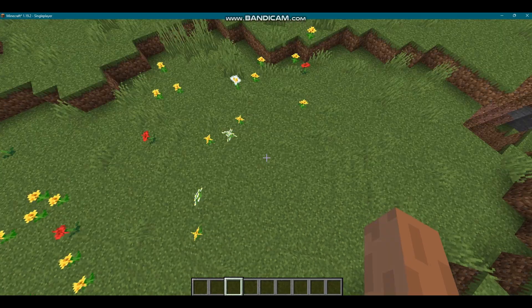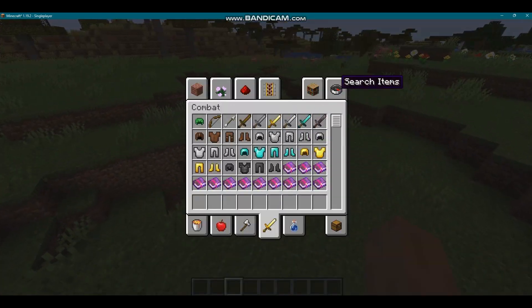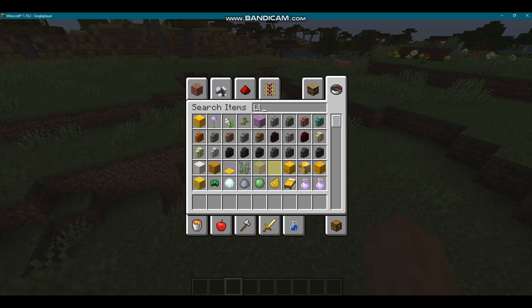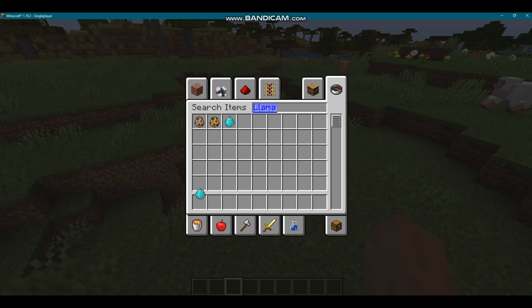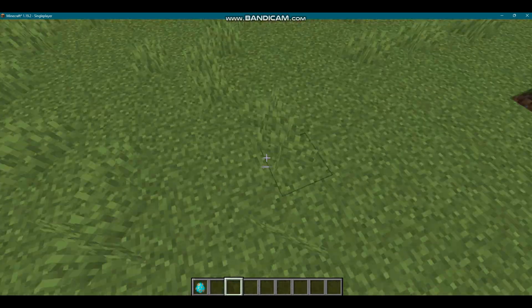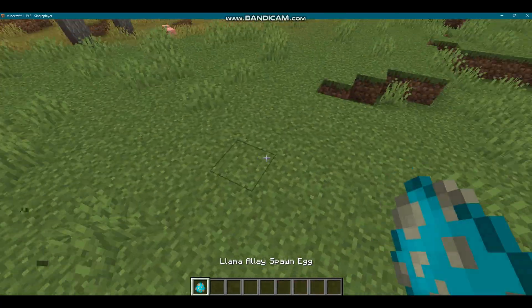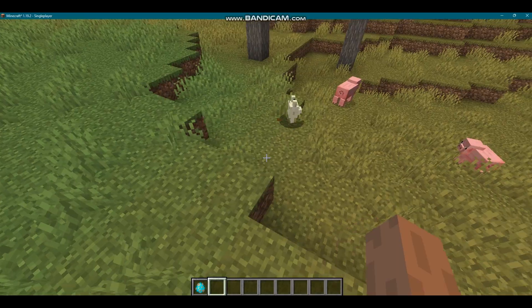Let's get this into Minecraft now. Finally, I think it should work. If I just search for my item — I called it Llama. Is that it? That's it! Let's go. Let's see if this works — let's clear up some grass, spawn it... Oh! It worked!